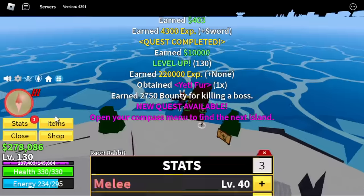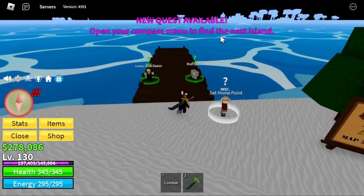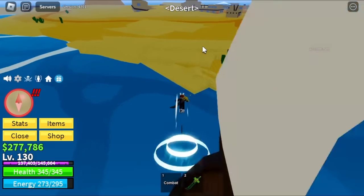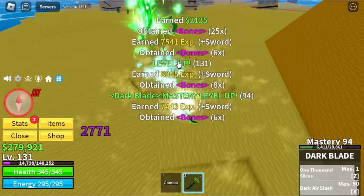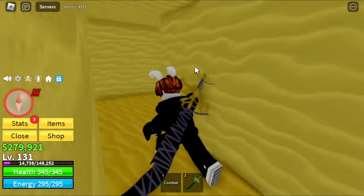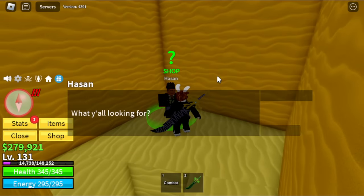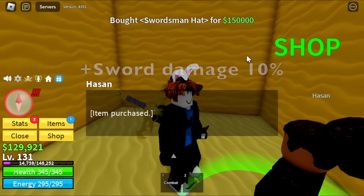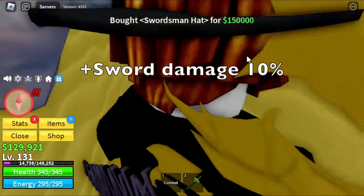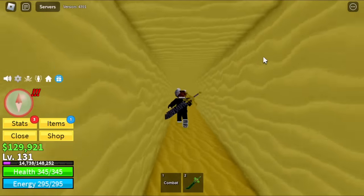Here are the stats: 40 melee, 50 defense, sword gets all your remaining stats. We're gonna go back to the desert island to buy the swordsman's hat. He's located in a hole at the desert island — there is Hassan. He will sell you the swordsman hat for 150,000. This will increase the damage of sword attacks by 10% — that's really high.